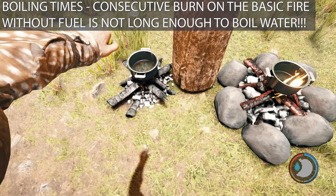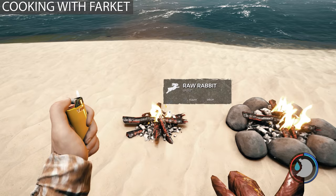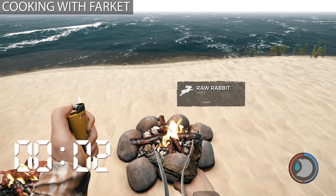Animals and mutants won't target these fires, but if they swing at you while you're near one they can break them. Fires have very low HP — they'll die to one hit.